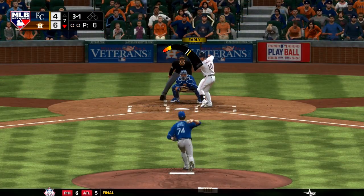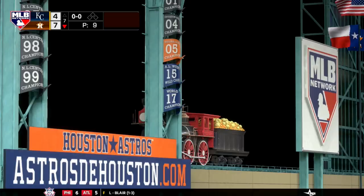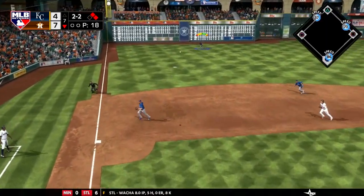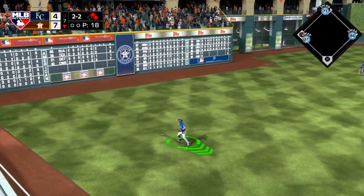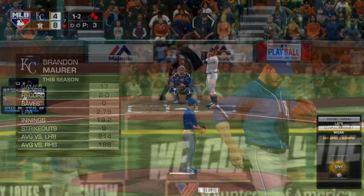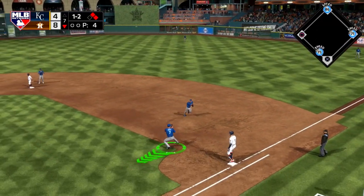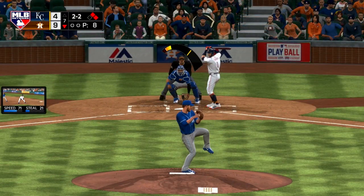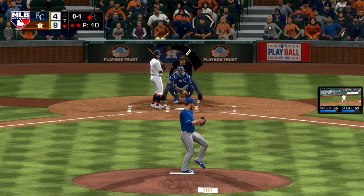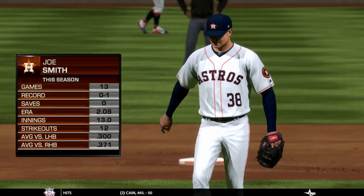Bottom half of the seventh — Jewell still on the mound. Gurriel launches one for another home run in this game, making it a 7-4 game as the Astros extend their lead. Later in the inning with runners on first and second, Jose Altuve bloops it in front of Bonifacio in left and the runner from second scores — 8-4 Astros. Brandon Maurer comes on with first and second and nobody out. Springer rips one into right field and another run scores — 9-4 Houston. Correa hits into a 6-4-3 double play, leaving a runner on third with two outs. But Marwin Gonzalez continues his good day with an RBI single to make it a 10-4 game.